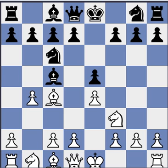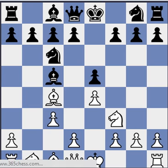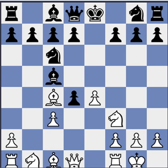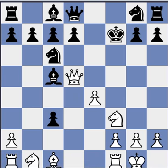Here black just takes the pawn with the bishop — that's his best chance. Let's see what happens if he takes with the knight instead. This is winning for white, because d4 also comes with tempo.